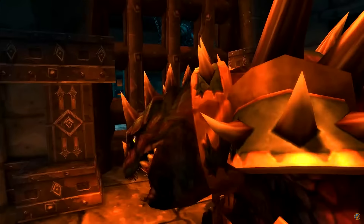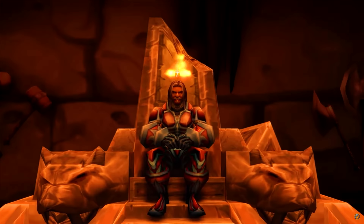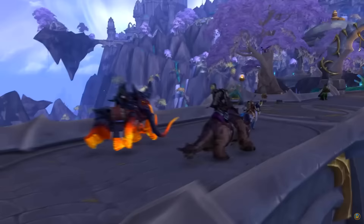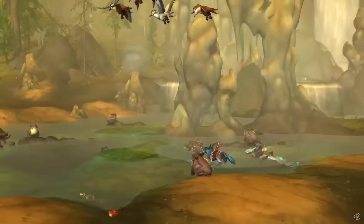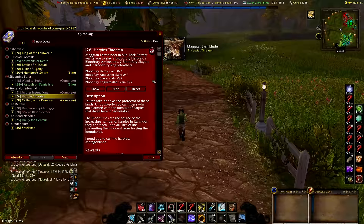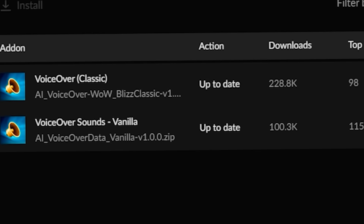This add-on totally refreshes the leveling experience and improves how world building is communicated. It's much easier to understand the overarching storyline of entire zones and big storylines like the Defiance Brotherhood or Missing Diplomat. Sometimes the pronunciations are incorrect and the gnome voices sound pretty bad, but luckily there's a quick mute button. You can also replay audio from quests directly from the quest log while traveling to your next quest. Get the add-on on Curseforge — make sure to get both the VoiceOver Classic add-on and the VoiceOver Sounds add-on, as the file sizes require two separate listings.